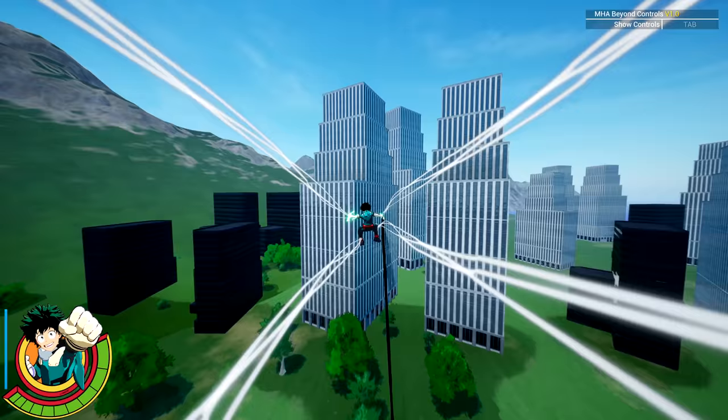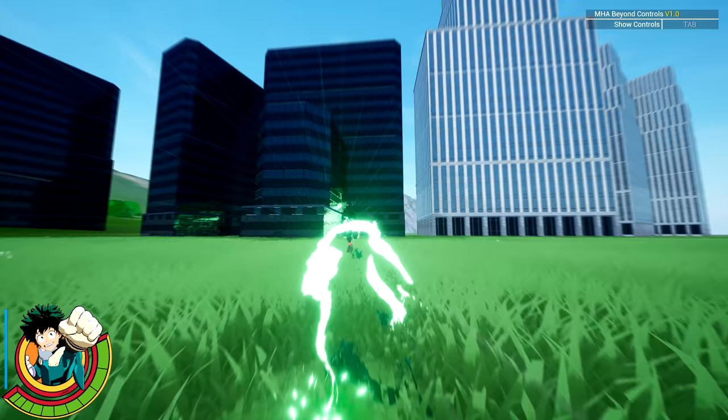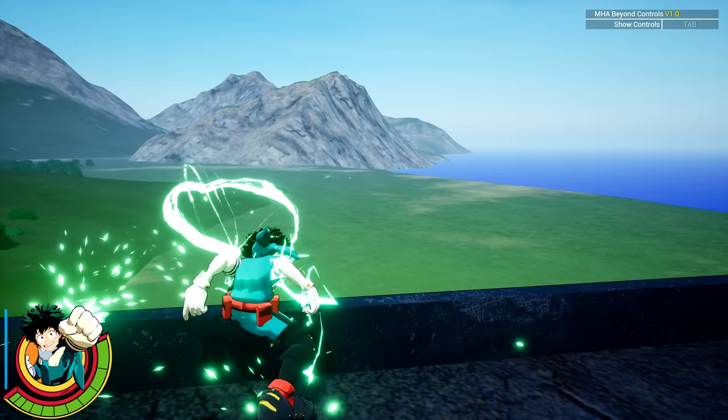We just leaped over that building right there. How far can we go? I'm glad we don't seep through the ground because we are literally out of bounds. This is amazing. We can't wall run with Deku — we can only wall run with All Might. Here's the very end of the city.